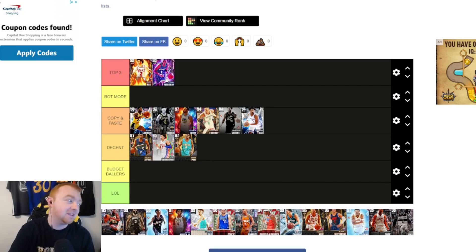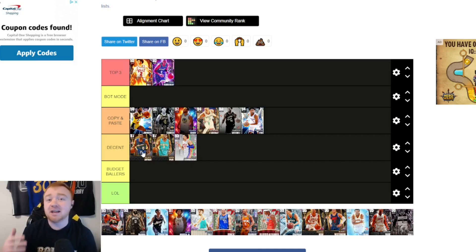De'Aaron Fox goes in Copy and Paste as well. I was originally going to put him in Decent, but I'm basing this on value. Compared to the trophy case requirements for Gilbert and Chris Paul, De'Aaron Fox is really cheap on the auction house — you can pick him up whenever you want. He's really solid all around and basically interchangeable with a guy like Donovan Mitchell.